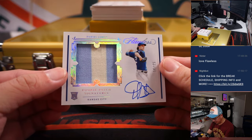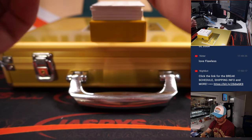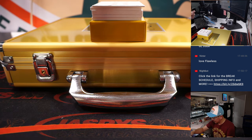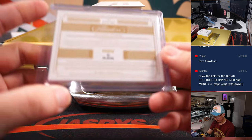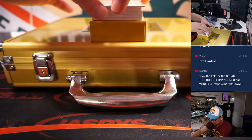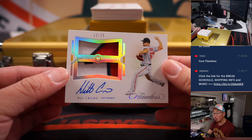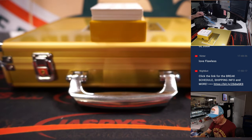18 out of 25 — rookie patch signatures, Daniel Lynch. That color really pops nicely in that window. 13 out of 25 — Will Crow, three-color dual relic.